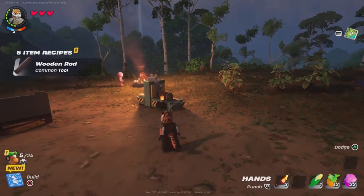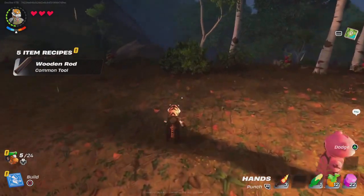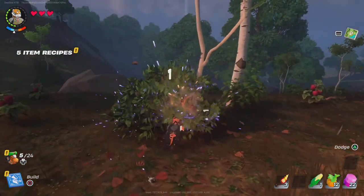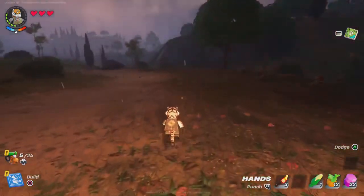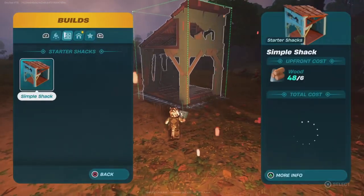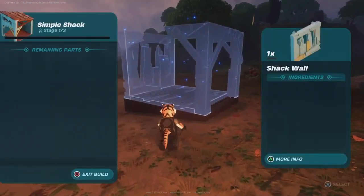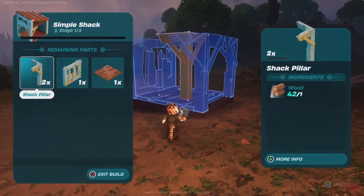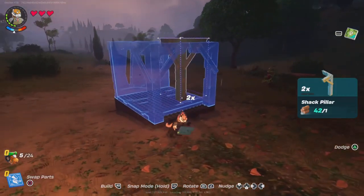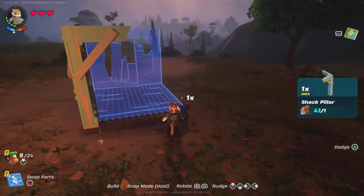Alright, what can I do with this? I'm trying to build a sword. Let's get a farm going. I'm gonna build a house, so I'm gonna place this there. How do I — okay, so there are steps apparently. First I have to put these — head pillars — I put it right here.